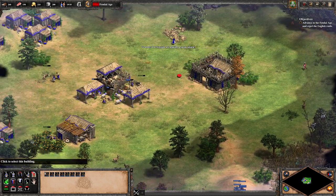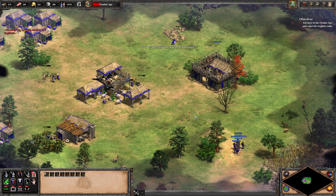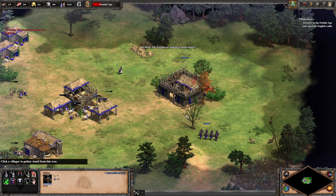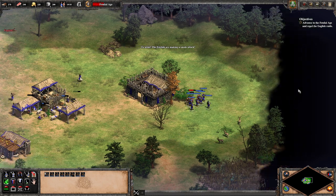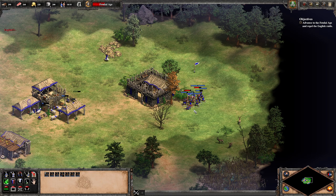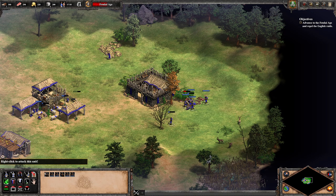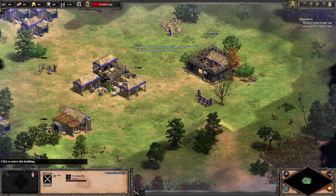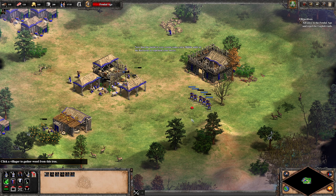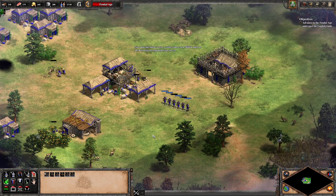The English are making a sneak attack! They're attacking a building. They're stronger than my militia, but we should be okay. We lost one militia, and we're going to lose another. We can't really micro like this. Now that the battle is over, create some extra militia units at the barracks to replenish your forces. The quality-of-life changes are really nice — it brings the game into the 21st century and it's a lot easier.